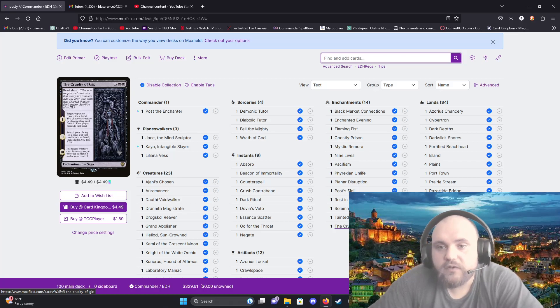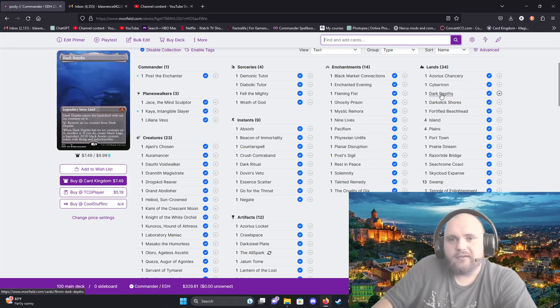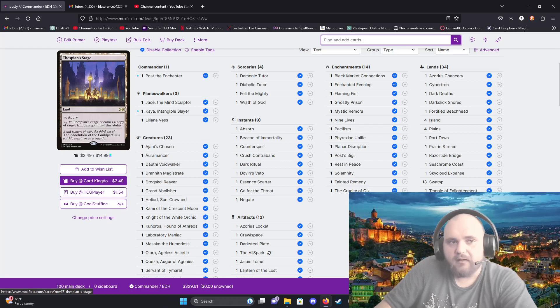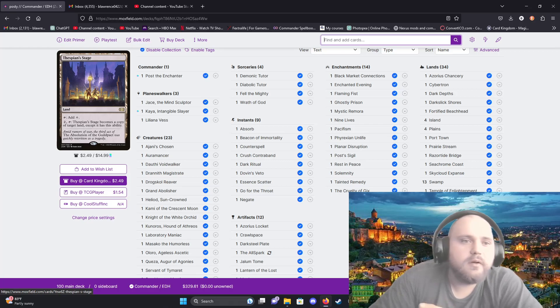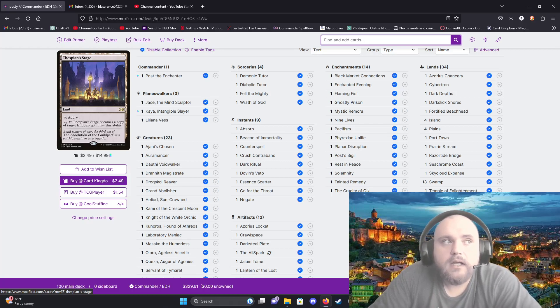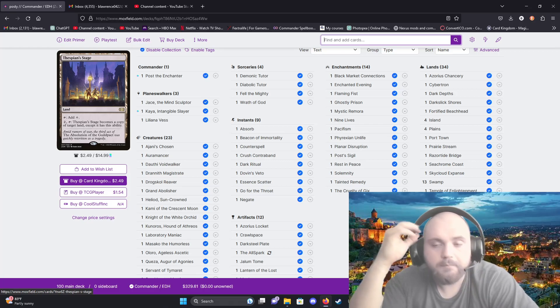For lands, I have Dark Depths — it enters the battlefield with ten ice counters on it and for three mana you remove one. When Dark Depths has no ice counters you sacrifice it and create a 20/20 black Avatar creature token with flying and indestructible. Once you have that thing there's basically nothing preventing you from destroying your opponents. Even better, if you have Thespian's Stage — for two mana tap Thespian's Stage to make a copy of Dark Depths, but the copy comes in with no counters on it, so you immediately get the 20/20 flying indestructible token.